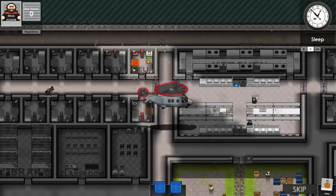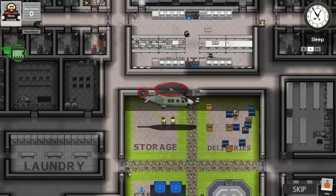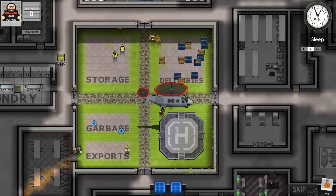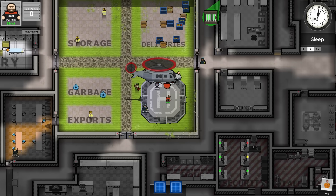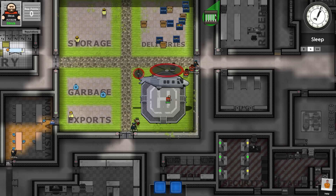Generic greetings and welcome back once again to Prison Architect Escapes. Today's beverage is a very cloudy botanically brewed lemonade — very acidic, actually. Either way, welcome back to Prison Architect Escapes.